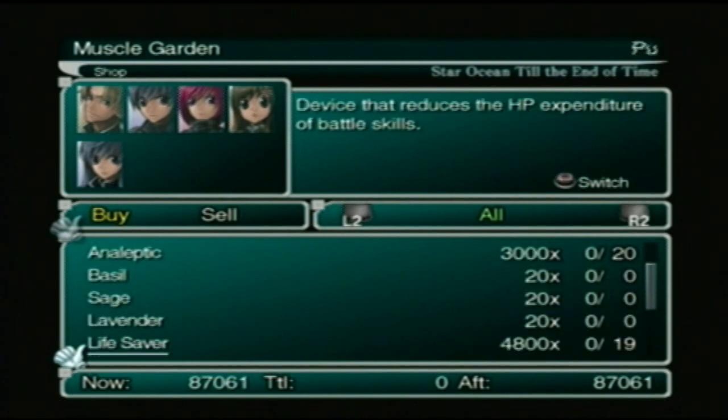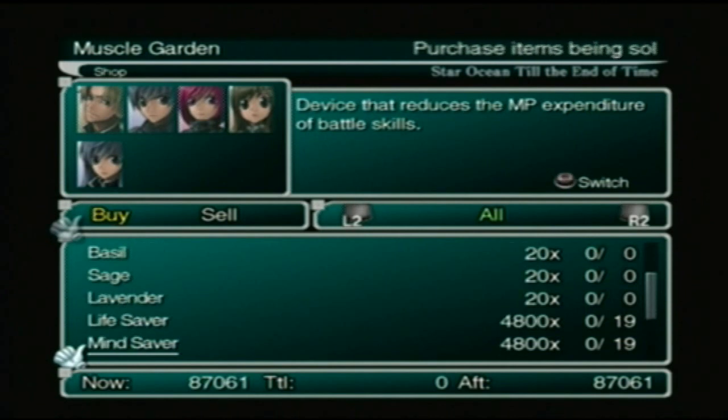Okay, we have another lifesaver here — the mind saver. We don't really need these things, but if you do use these a couple of times for certain party members, you might want to get one each for the people you use them for.